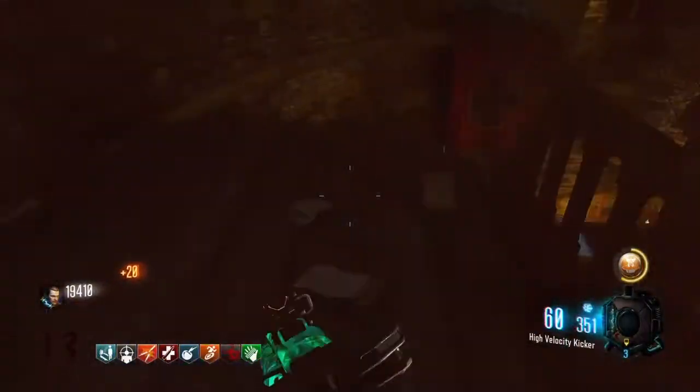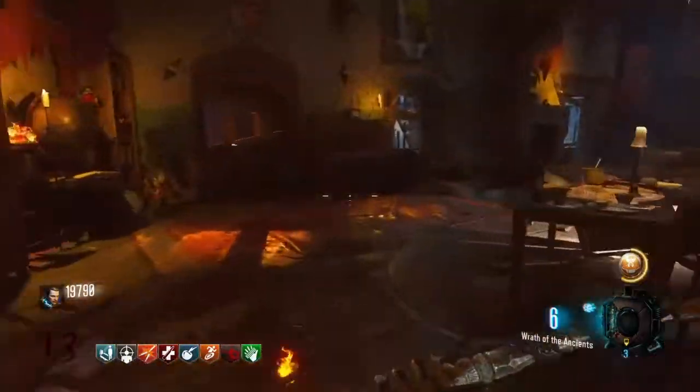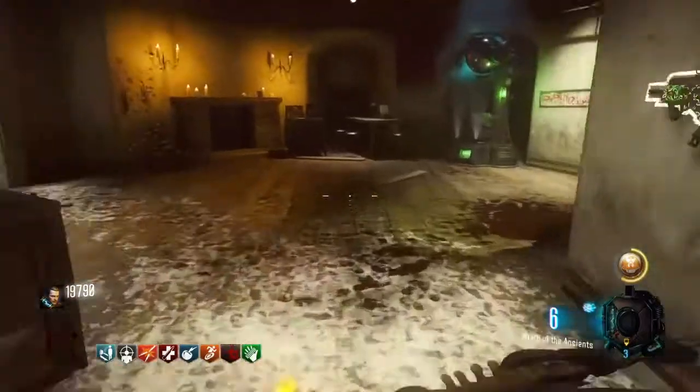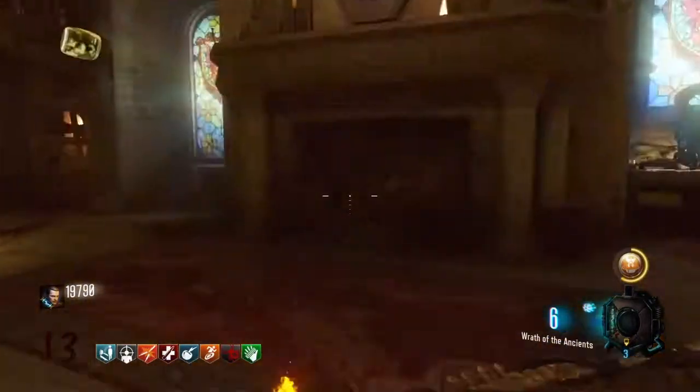Go back to the top of the clock tower, press score on that little wheel, and you're going to have to go to three fireplaces. One will be in Samantha's room, the second will be right here by this wonderful machine, and the third will be in the laboratory.